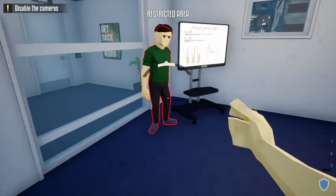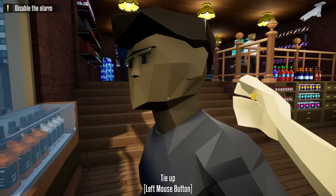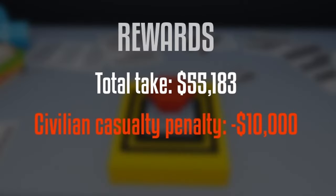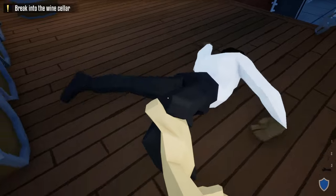The first unit we're going to talk about is the civilian unit. The civilian unit is one of the three non-hostile units, and one of the two that can be found in the stealth phase. They can be pushed around, they're the only unit that can be zip-tied. For every civilian you kill, you lose $5,000 from your total take at the end of the heist. Also, they're one of the few units that you can drag their body after killing.